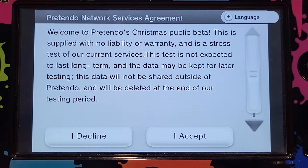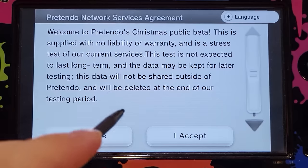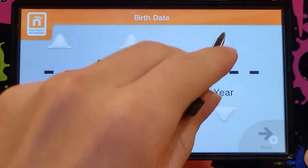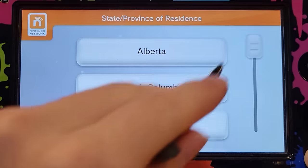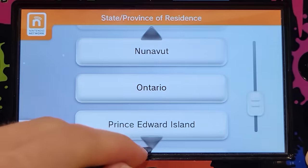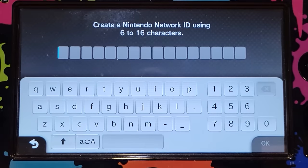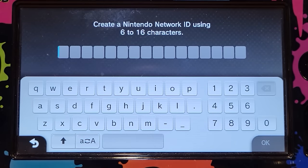If you did it right, you should see this — it is definitely not the Christmas public beta, however this is working. So you're going to click I accept. It's going to ask you for your birthday — doesn't really matter. Gender. Where you live. Choose your time zone. Now you're going to choose an NNID, and you can use anything as long as it's not already been registered on Pretendo.